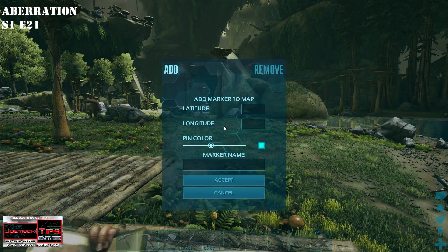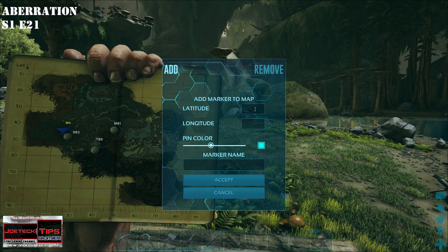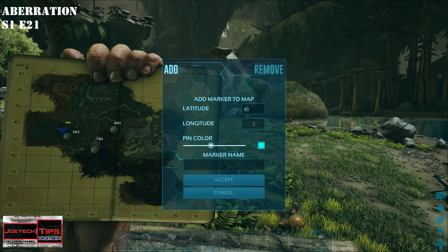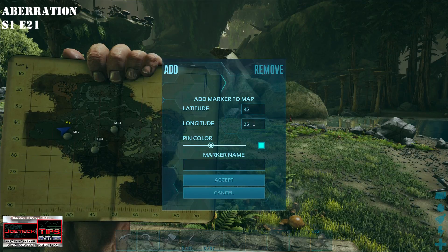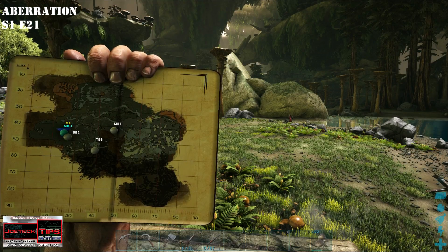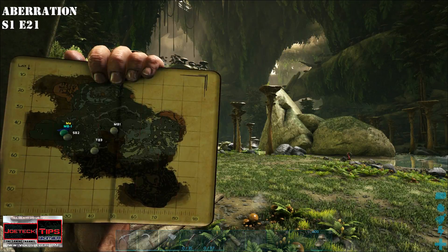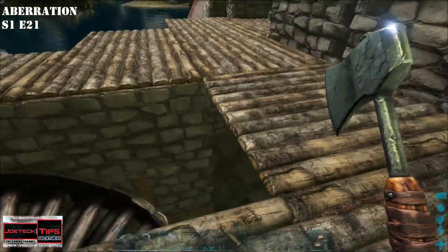What I'm going to do now is nail down the location here. Latitude is approximately 45 and longitude is about 25 or 26. I'm going to save this as the main base — MMB dash one — because there are other MBs on here from a prior game. I've reset it so I want to call this MB1.